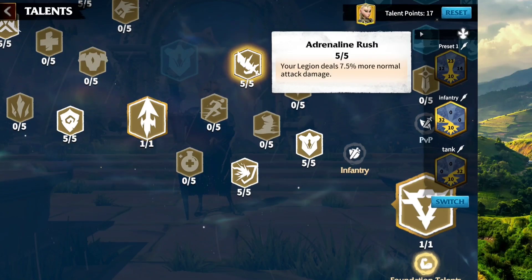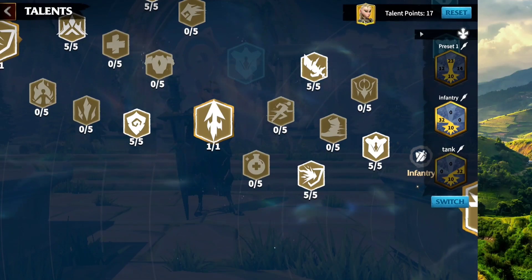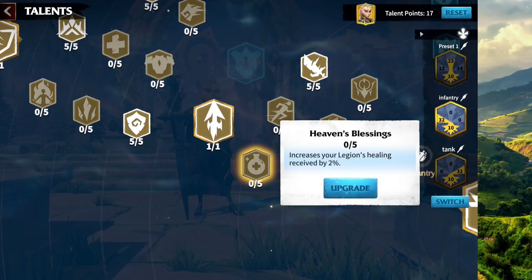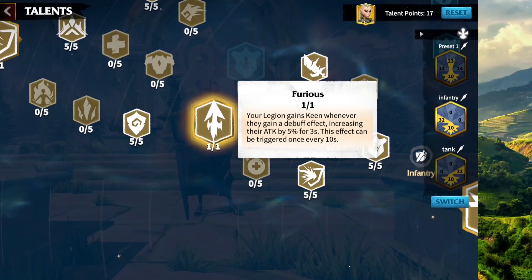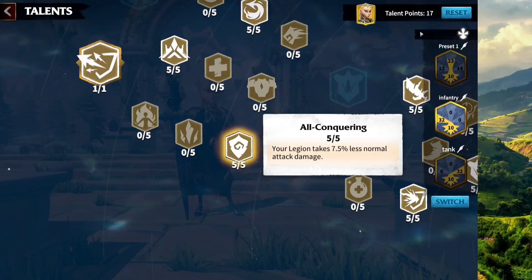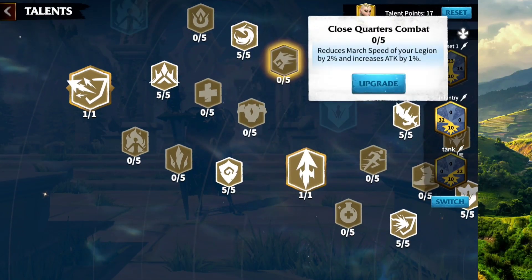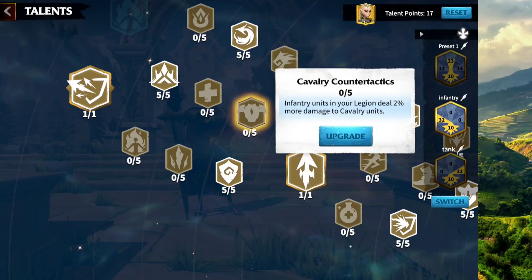Up next, I went with Adrenaline Rush: your legion deals 7.5% more normal attack damage. This is gonna work with any secondary hero you have with Madeline. If you wanna use Madeline with Garwood, you would take that node instead. I picked Furious because it happens every 10 seconds — the other option takes 20 seconds, so I'm not a big fan. Grab All Conquering from here as well. Don't pick the cavalry-specific node because in the open field you don't only fight cavalry — don't waste your points there.